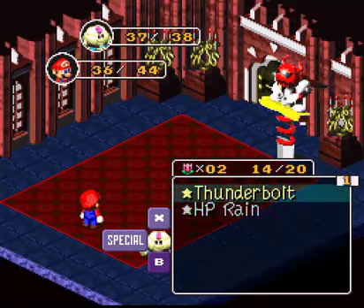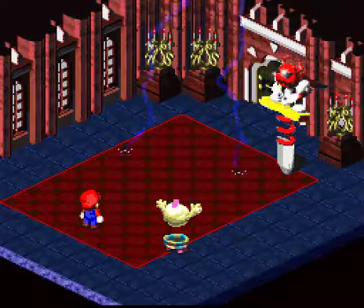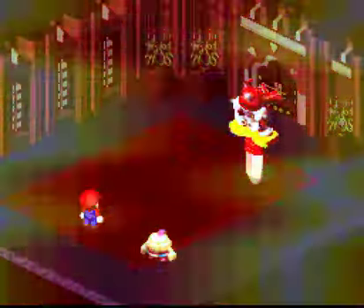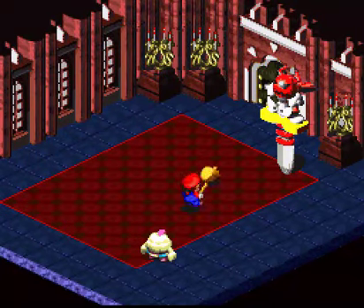Save your FP for Thunderbolt and HP Rain if you need it. He has 420 HP, so this is gonna take a while. It's our first serious boss battle, I guess you could call it that, but so far he's not doing too much against us. I guess I'm a little overleveled. Well, I don't mind, really. The faster I can get through these battles, the better. He has other attacks, but I guess he just doesn't want to use them right now.